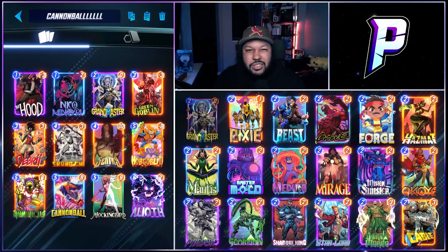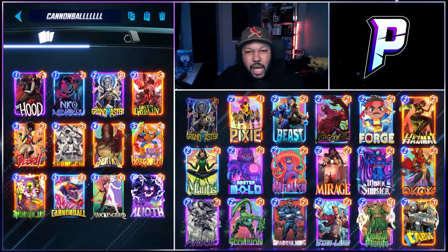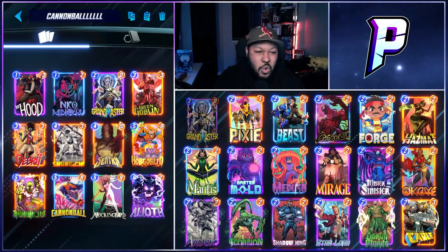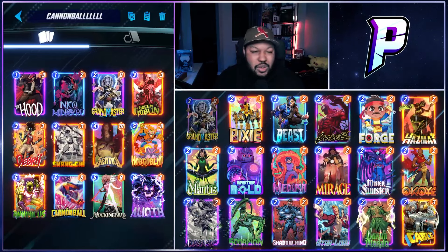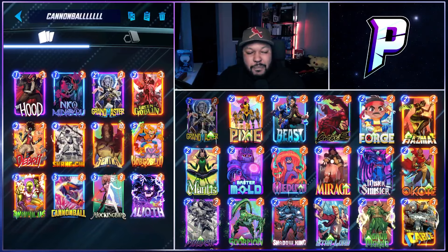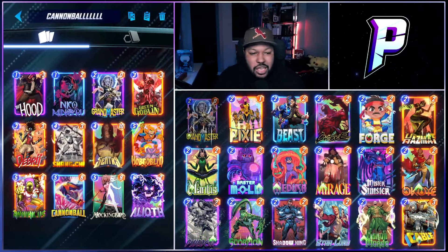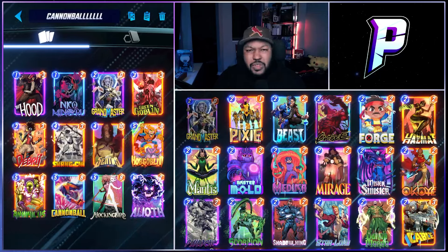Grandmaster is here just in case you're playing mirrors or something. If they put a Goblin on your side, you can bring it right back over. Or you can play Sentry then Grandmaster twice, have two Voids, and bring those Voids over on the final turn. Or you can use it for Shang-Chi twice, or play Cannonball on five then Grandmaster and Shang-Chi on six. Or play Debris, then Grandmaster, then Debris again to flood the board. Pretty simple, pretty straightforward.